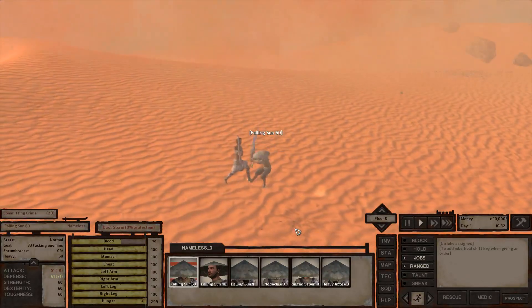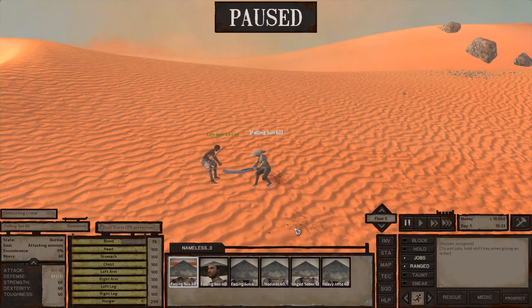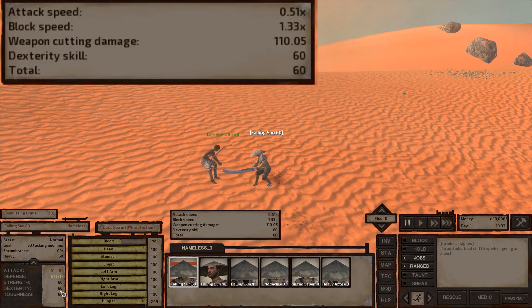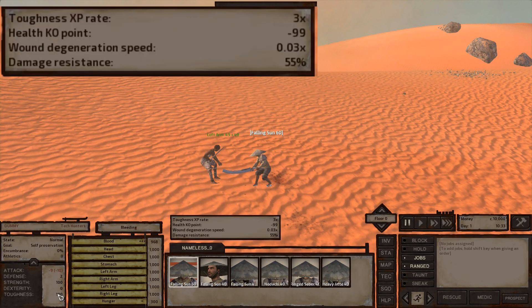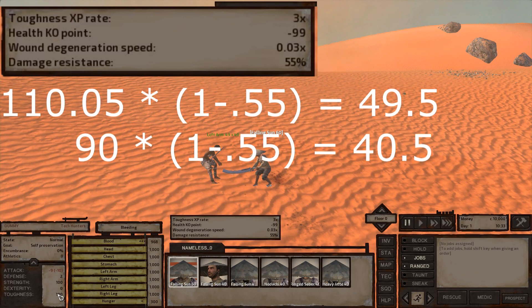We'll start by proving that these numbers are reliable. I know it's difficult to see, but I hit this target for 49 plus 40 — that's 49 cut damage plus 40 stun. If you hover over your stats in the bottom left-hand corner, specifically dex, you'll see weapon cutting damage is 110.05, and hover over strength where blunt weapon damage is 90. This is the true unmitigated damage your weapon will deal on a successful hit. Our target has no armor and a 55% damage resistance from toughness. Bringing those numbers together: 110 cut damage reduced by 55% is 49.5, and 90 blunt damage reduced by 55% is 40.5. The decimals fall off due to rounding.